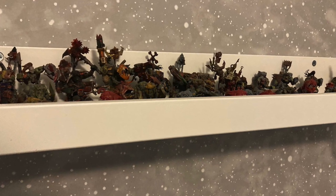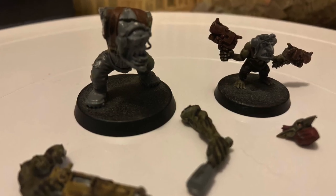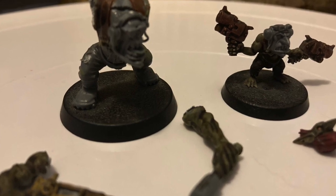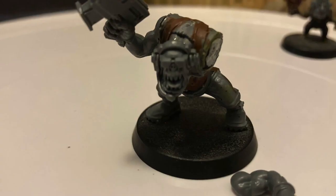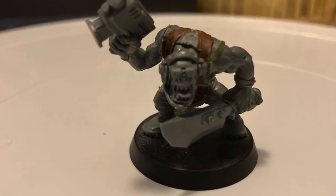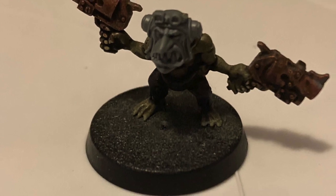So I looked in my big orc collection for a good model to convert into an orc pilot. I got these two: an orc boy and an orc Gretchen boy. I started by cutting off both the heads and the arms of the orc boy, then I found a right arm and a left arm for him. After a few steps, the building was finished for this guy. For the Gretchen I just used a different head. Easy peasy.